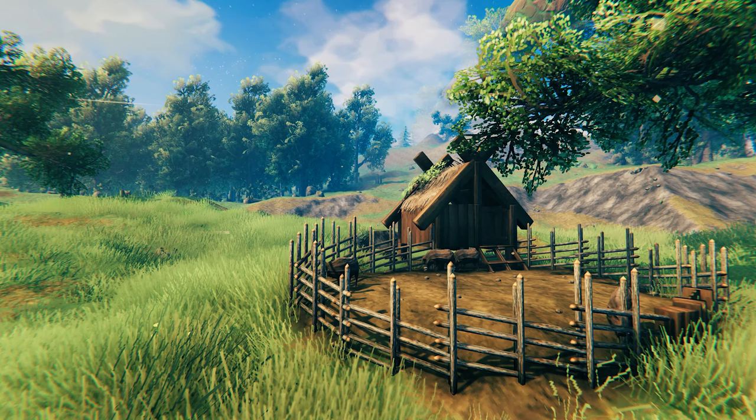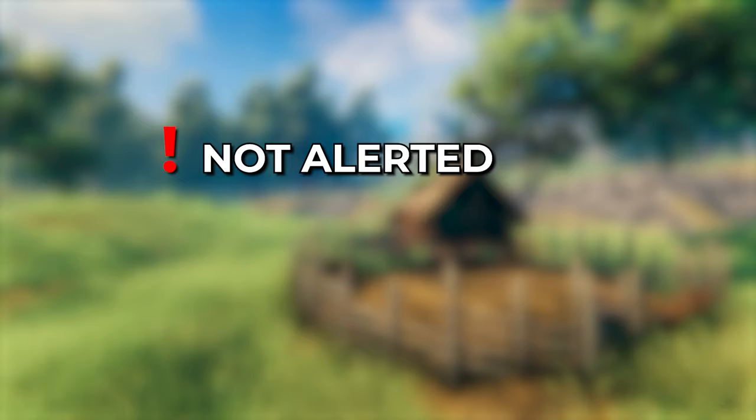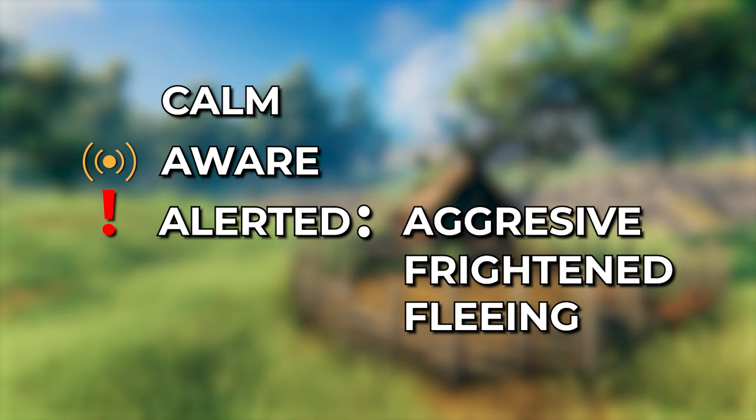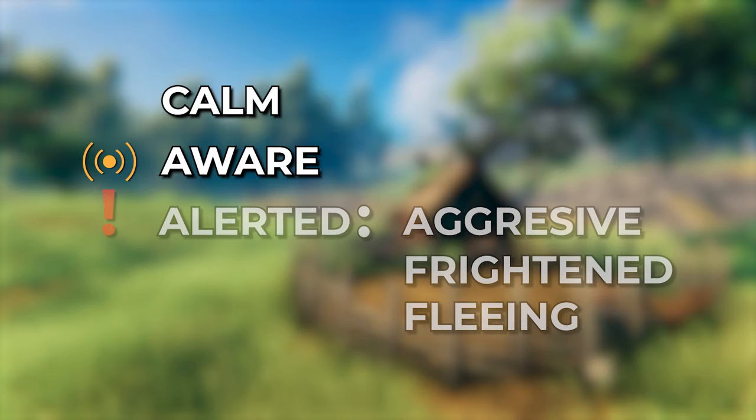Let us talk about the conditions needed to get taming started. First, the creature should not be in an alerted state, which is why we are hiding out of its eyesight. Second, the creature should have food inside the pen. And thirdly, a player should be nearby. The animal can be in different states: calm, aware, and alerted. Being alerted can result in different behaviours — either aggressive, frightened, or fleeing. Only two of these states allow your animal to eat and tame, which are calm and aware.